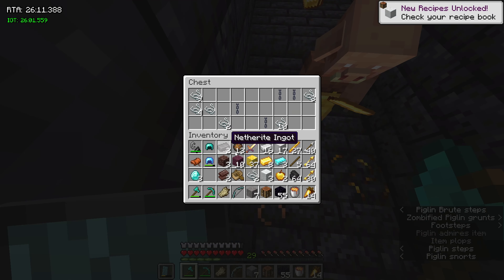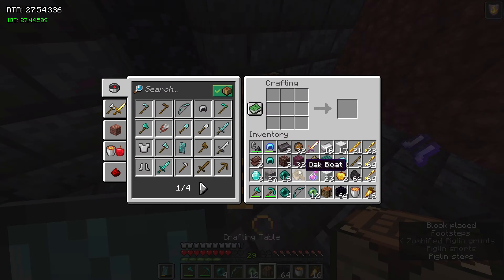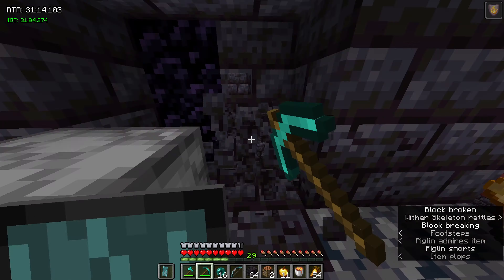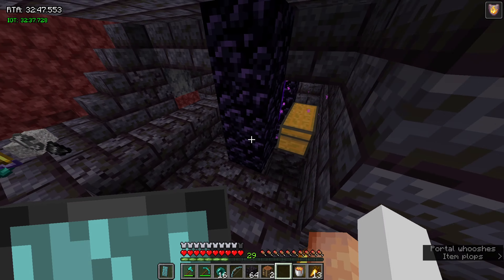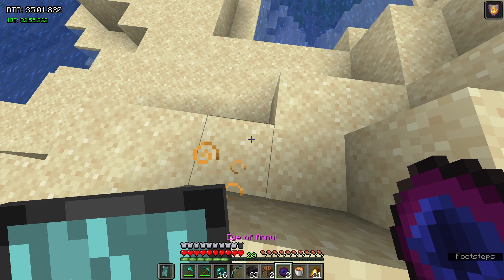Iron, gold, golden apples — that's really good. All right, I'm just going to get out of here. I think I have enough stuff, honestly. Let's see how far the stronghold is. That's not that bad.